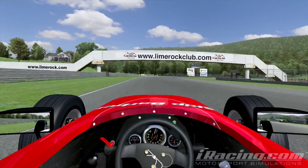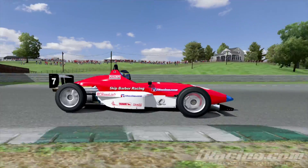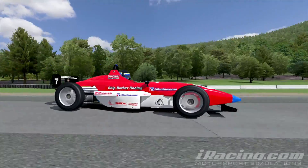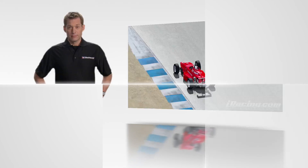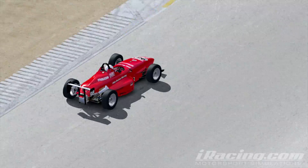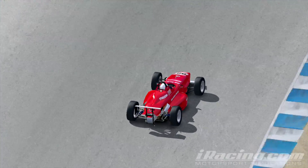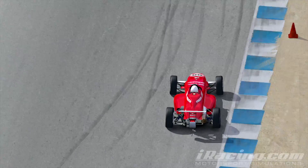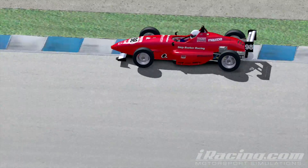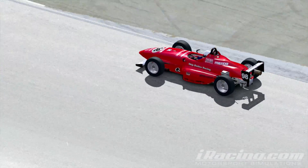Do this for each downshift. If you don't blip the throttle high enough you might find yourself with a sudden increase in rear brake bias as the rear tires brake loose from the load of the idling engine. A good baseline for when to actually do the shift is to apply a halfway rule: halfway from the brake application to your turn-in point, do the first downshift. Halfway from that downshift to turn-in, do the second downshift, and so on for as many downshifts as needed.